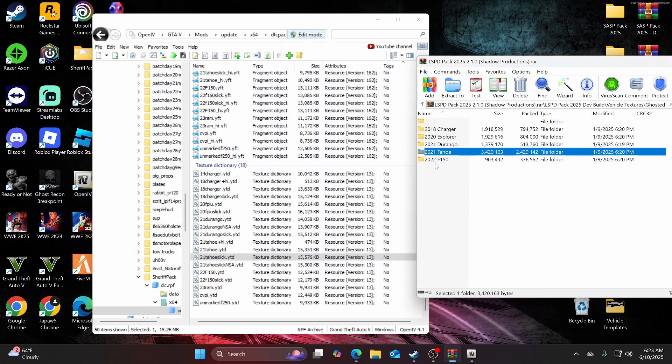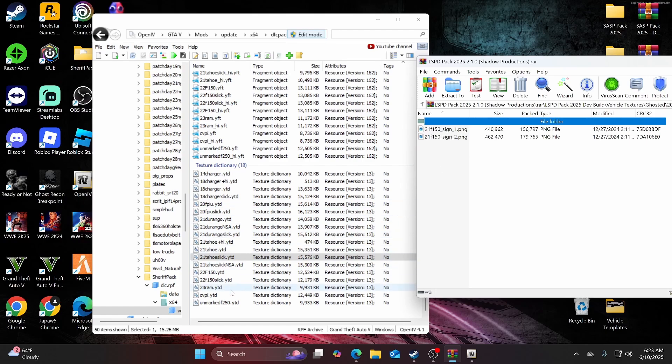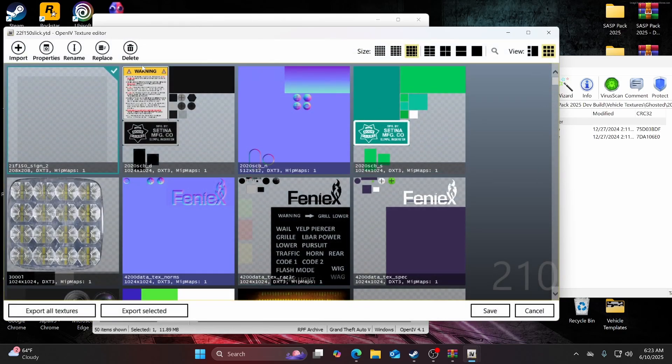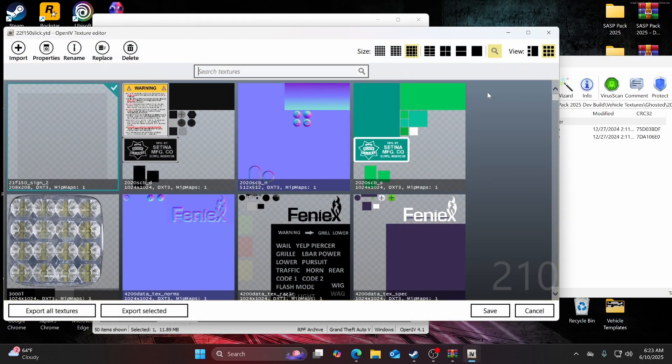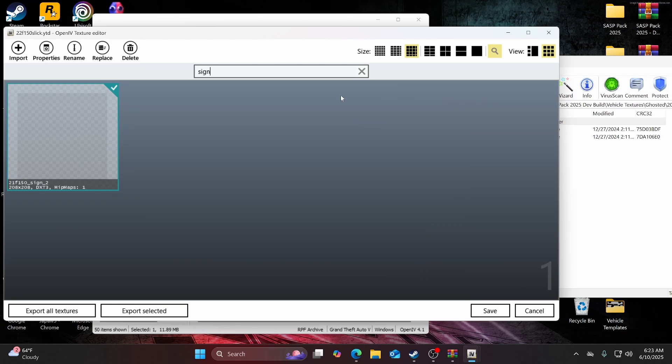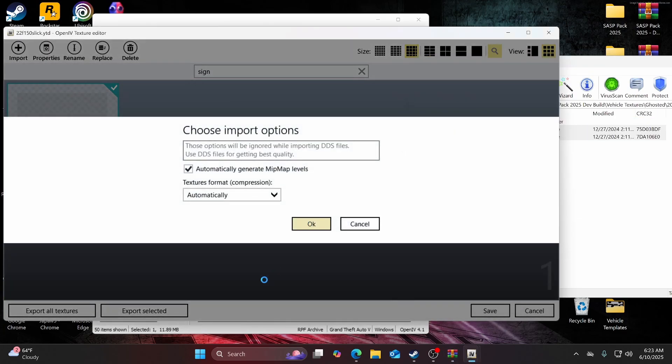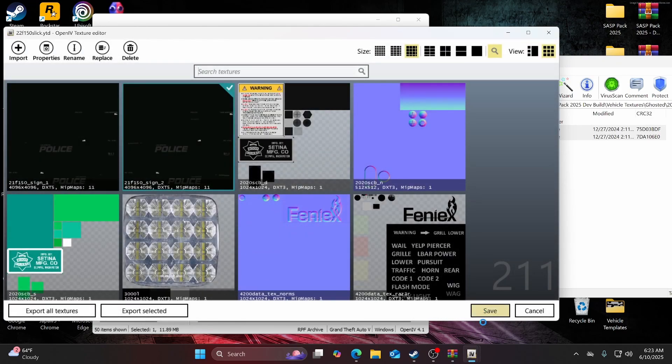Now move on to the ghosted 2022 F-150. Open that up and find 22f-150_slick — you can see it right here. Open that up, search for 'sign', drag and drop, and hit save.